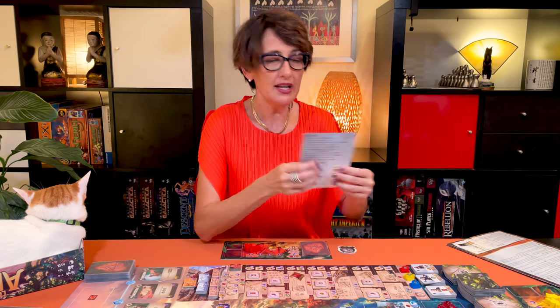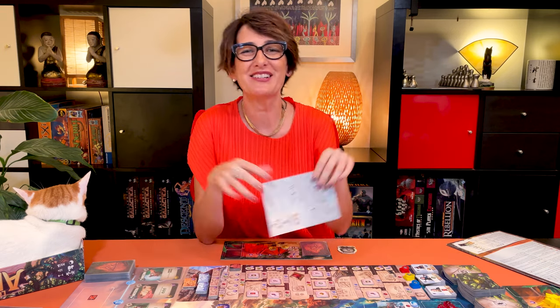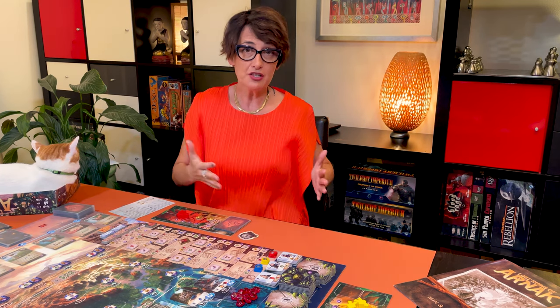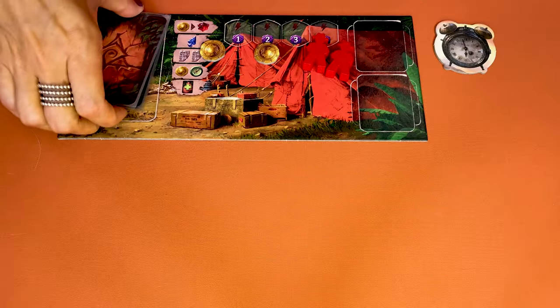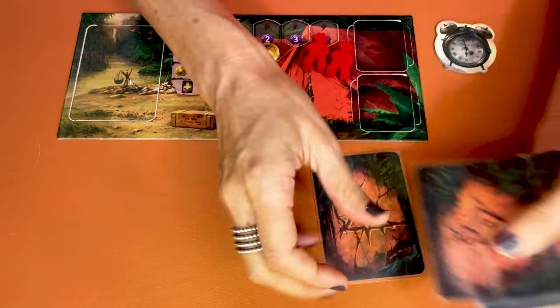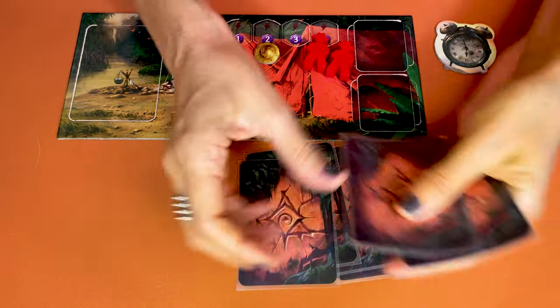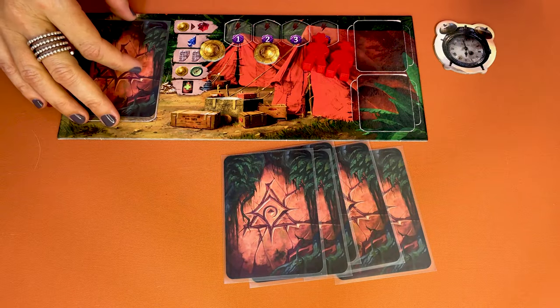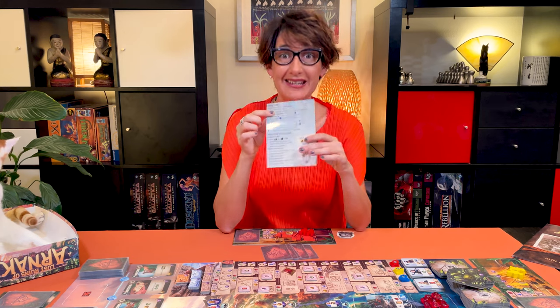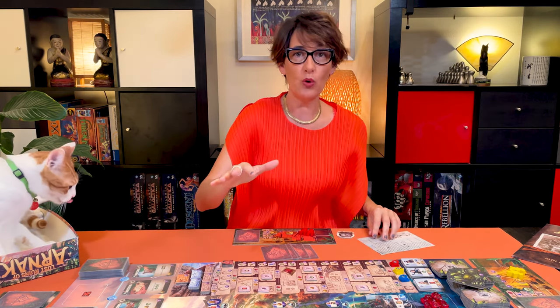Now distribute to everyone a player aid and you are ready to start playing. Each of the five rounds comes in five phases and we start by drawing your playing hand. Each player shuffles their six card deck and draws five cards. These are the cards you'll be able to play for this round. Leave the remaining card in your deck here. Then in clockwise order each player can take one of eight main actions and as many free actions as they want.